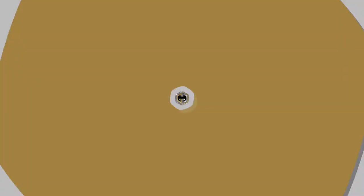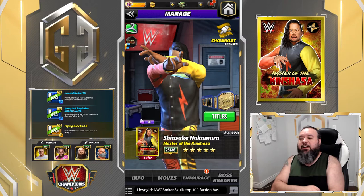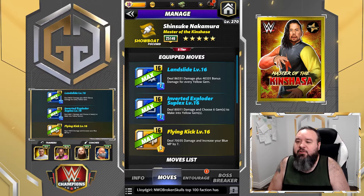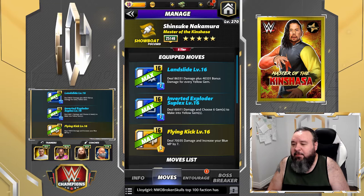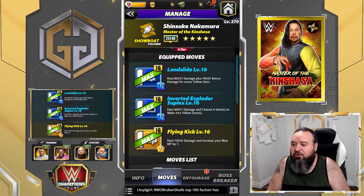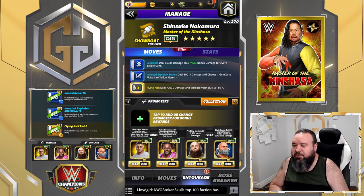Second move set for Shinsuke: the landslide - 7 MP blue move, deal 86.3K damage plus 40.3K bonus damage for every yellow gem. The inverted exploder suplex - 7 MP blue move, deal 80K damage and choose six gems to make into yellow gems. And the flying kick - 6 MP yellow move, deal 70K damage and increase your blue MP by seven.